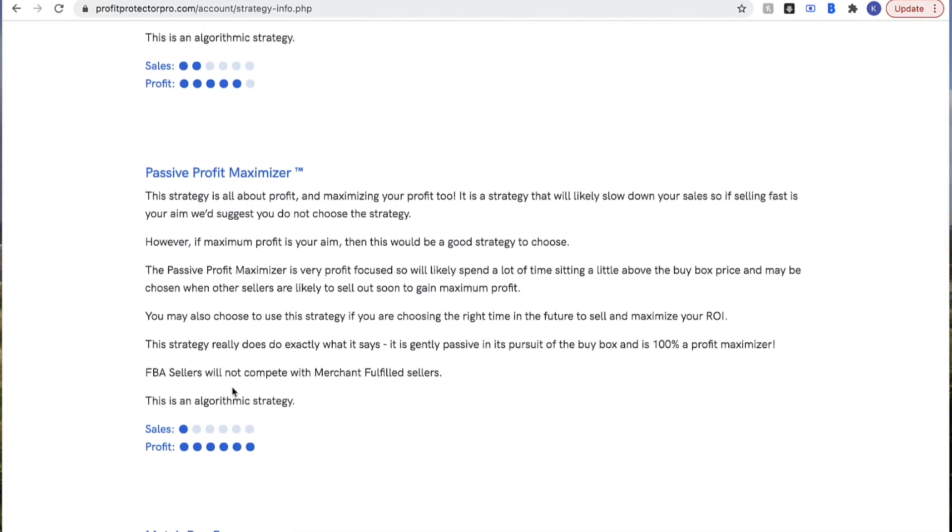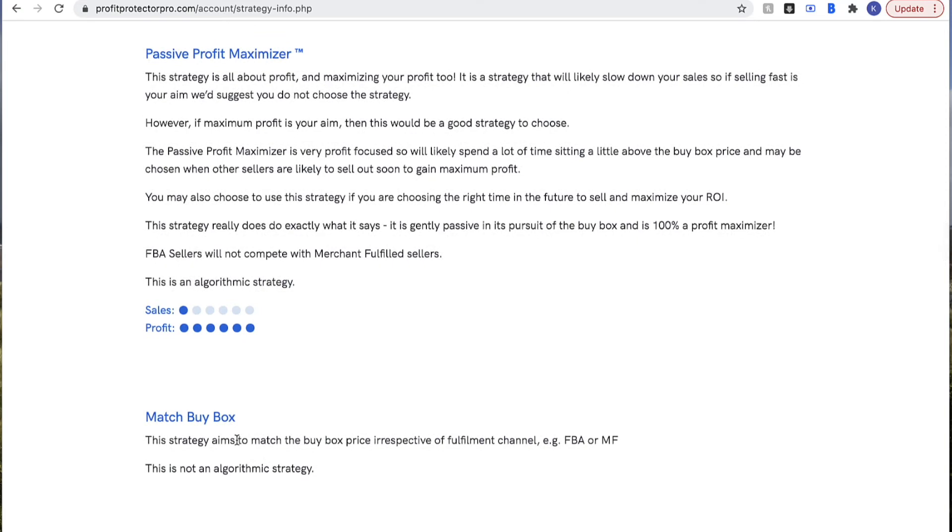Then we've got the Passive Profit Maximiser — the most profit focused strategy. You can see it's a complete shift from the strategies we looked at at the beginning. It does what it says: very gently passive in pursuit of the buy box and 100% looking for profit. It will sit much higher than the buy box searching for that profit. It's not for you if you're looking to sell something super quickly. Those dots tell you everything — it's 100% a profit maximiser. Those are the algorithmic strategies for FBA sellers that work to boost your profits, and Profit Protector Pro is amazing at getting sales at prices above the buy box.